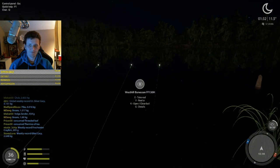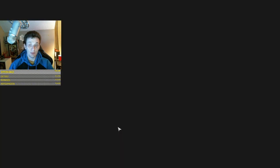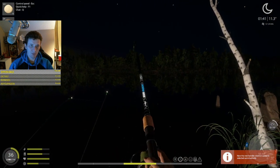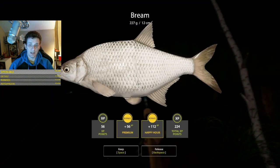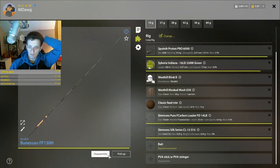No marker whites yet, which is unfortunate. I think what we'll try is going even smaller - size 15 hook with garlic dough to better target white bream. I think size 12 is actually too big for the whites, so let's go with a 15.